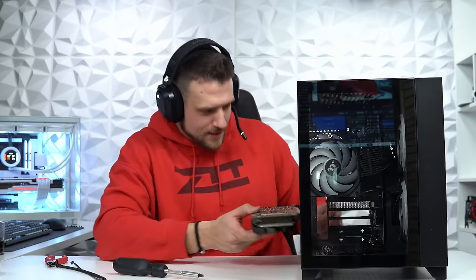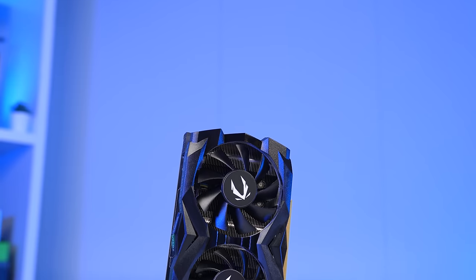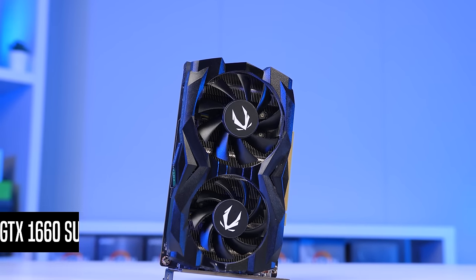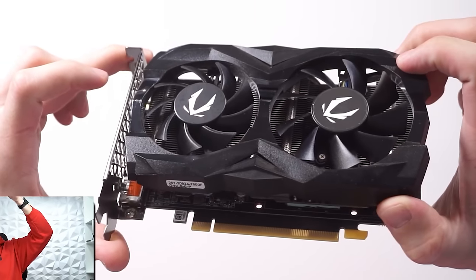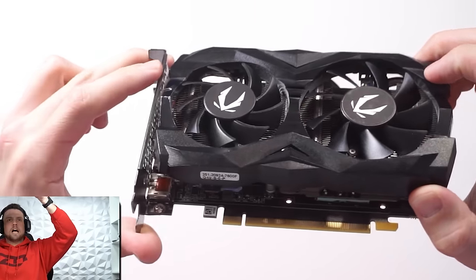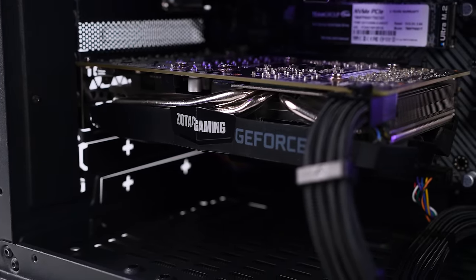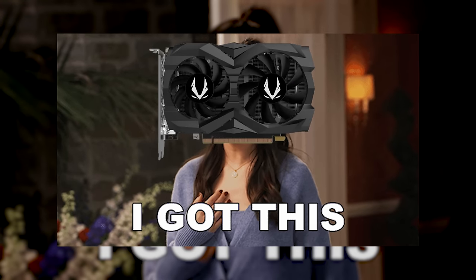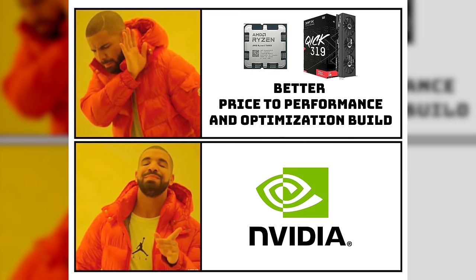Once everything was placed inside the case, the last component is of course our GPU. Today we're going slightly off-meta with the Zotac GTX 1660 Super, but it's still a pretty solid option for PC flipping. I only paid $90 for it, which is definitely below the average price. I already bought this about a month ago for a previous video, so I just had to use it. Rest assured it can still play any game at 1080p, and it's also NVIDIA, which is what our pre-built gaming PC customers really want.